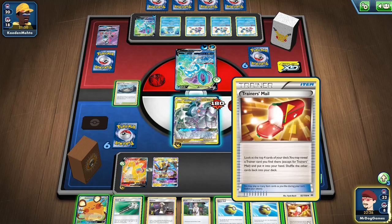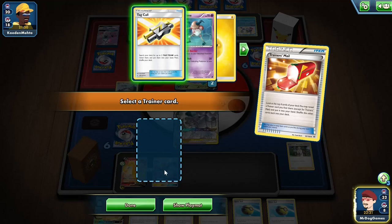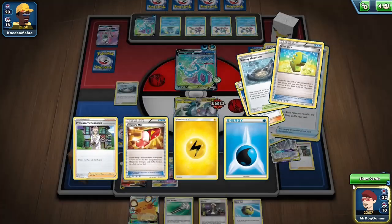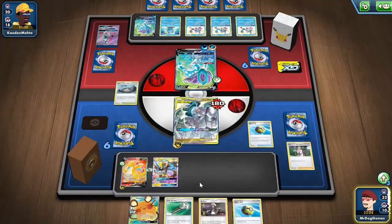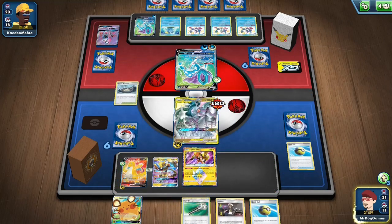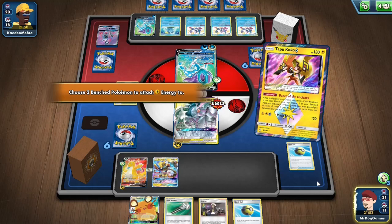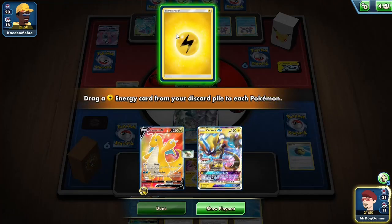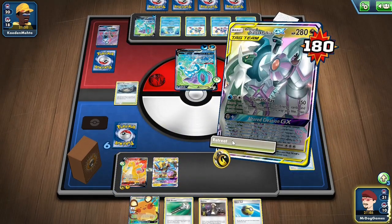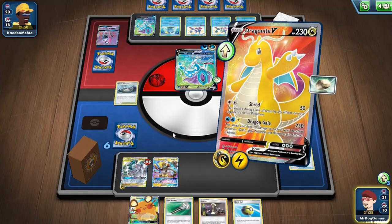So I just need to find a Max Elixir. This is going badly. I've got a Dedenne here or Crobat. Actually, I'm an idiot - I can just Tapu Lele... Coco. Tapu Lele, Tapu Coco, I get mixed up. So it doesn't matter that I'm placing this down, because I can just get rid of it off the bench with the ability, which is nice. I'll put this on here and I'm going to have free retreat because of the Zerora. And I'll Tapu Dragongale for three prize cards.